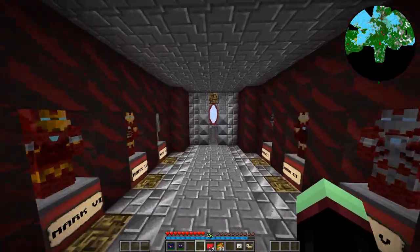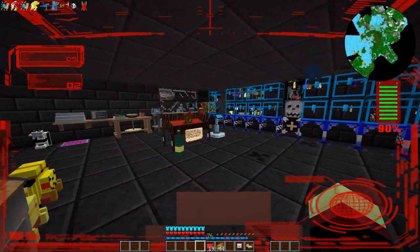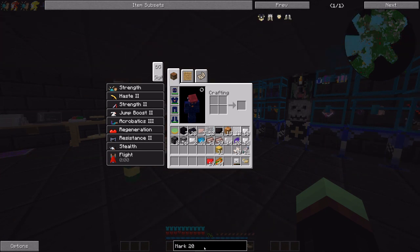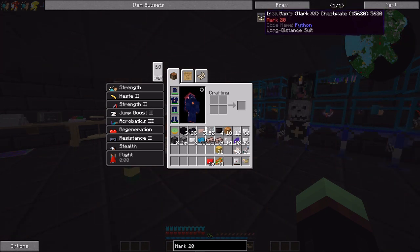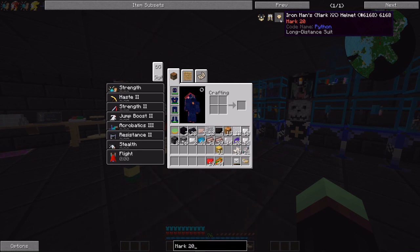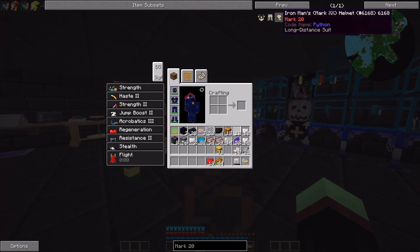Tech scale four, bold it up - Mark XIX, perfect! Now let's tackle Mark 20. We'll put on our stealth suit back again so we can actually craft these. Mark 20 - he's going to look like Python. Codenamed Python, the long distance suit. Curious as to why it says long distance - we'll look up the benefits in a moment. We're going to need Mark 7 to tackle him.